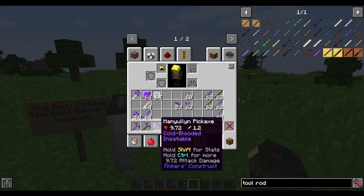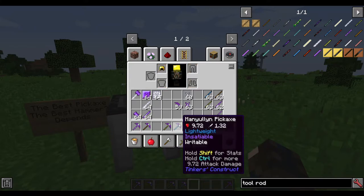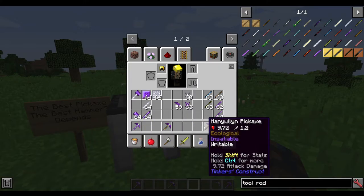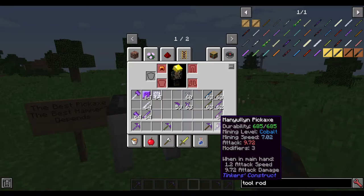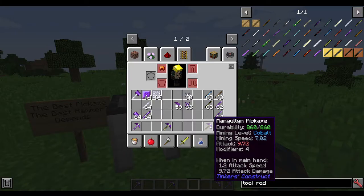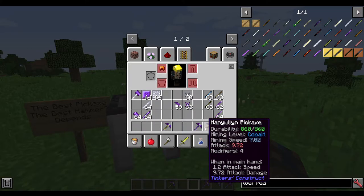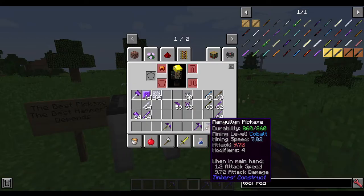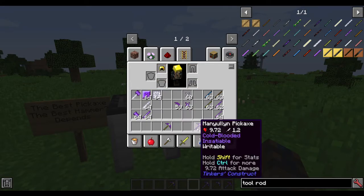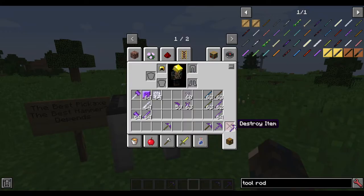The tool rods in this version don't even make sense. The manual pick here has 685 durability, but the same one with the wooden tool rod has 860 — it has more. I don't understand why, maybe there's something I need to look into, but this is just how it is. Same here: 668 compared to 860. So there's no reason to bother with the manual tool rod, it's a waste.